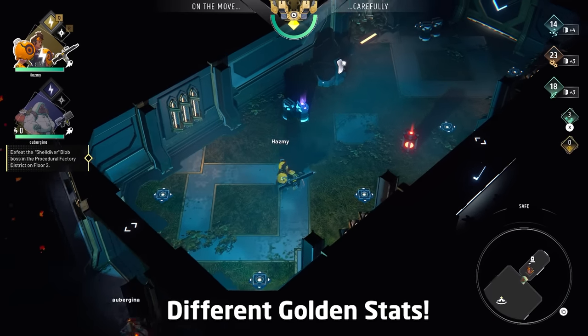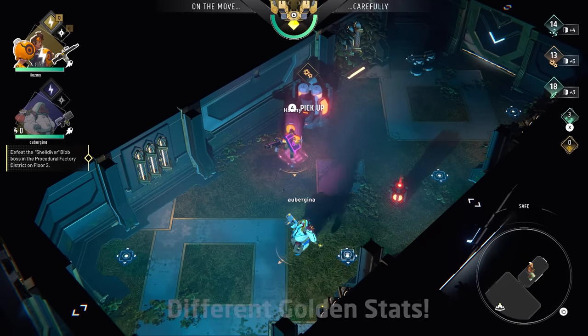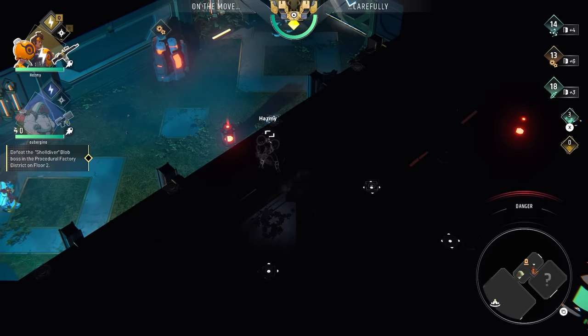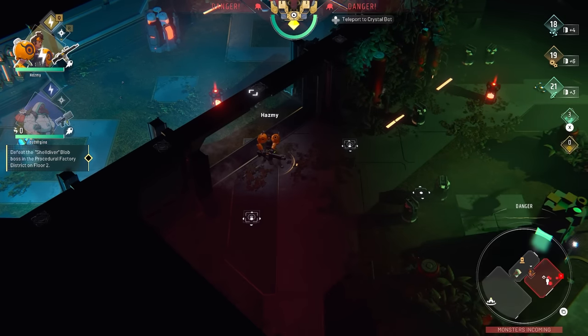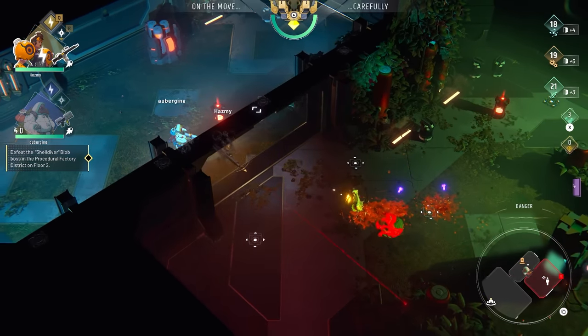Different characters have different golden attributes, so make sure to take that into consideration when purchasing levels. Also see which characters benefit more for your current strategy — like the sweeper's level increasing wit, which is better for turret play, or in the case of Zed, they're going to be increasing their damage, so they're better with weapons.